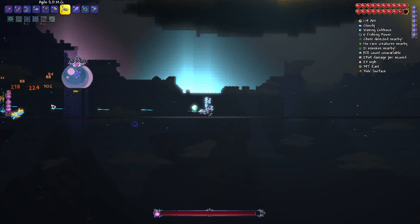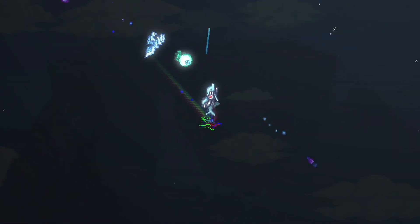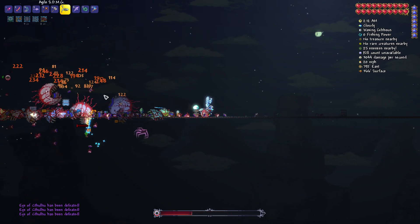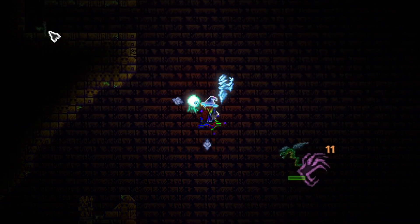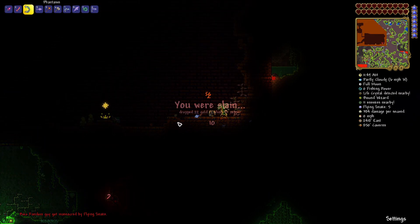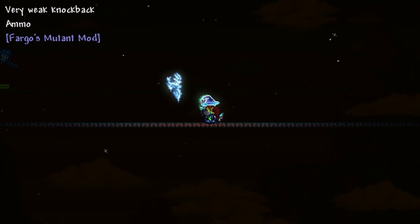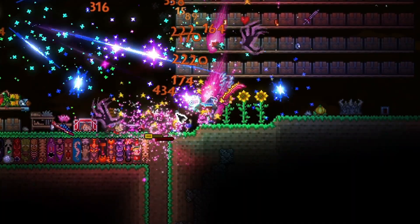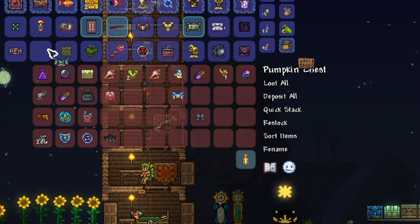After this, I summoned in like 10 queen slimes and absolutely obliterated them using the SDMG and a bunch of other weapons. I also summoned in like 10 eyes of Cthulhu, which was no challenge whatsoever. I next went over to fight golem, and upon entering his temple, I got killed by a flying snake. Since I didn't want to fight golem quite yet, I summoned in the solar eclipse and went to go grind out the loot from that. We went through the entire solar eclipse to check it off the boss checklist, and I picked up all the loot and stored it in my chest.